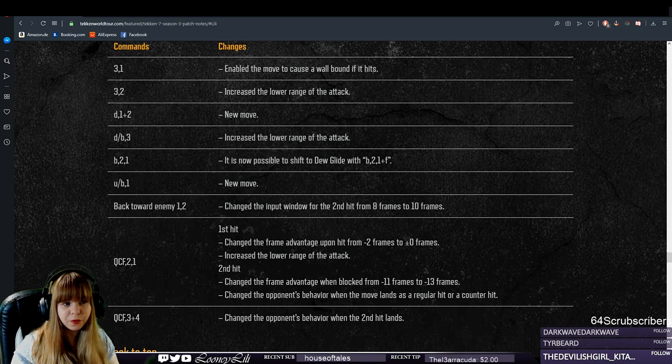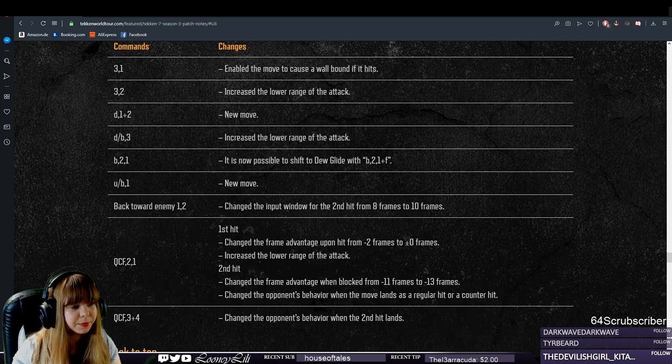Maybe this means the jab string will be hit-confirm level now, but it doesn't seem like a big enough window for that. I appreciate all the buffs she got in Season 2, especially the two big buffs — forward 2-3 being a 12-frame punisher instead of 13, and quarter circle forward 3+4 finally being a homing move. But can you really compare these buffs to the buffs the majority of the roster gets? Not to mention that every time Namco buffs her, they also feel the need to take something away — when they buffed forward 2-3 and quarter circle forward 3+4, they took away the speed on the dew glide transition of back 1.